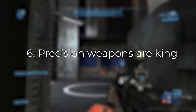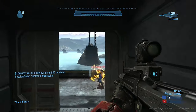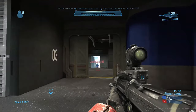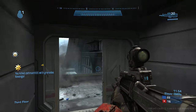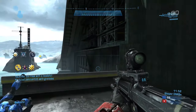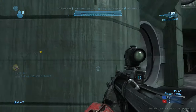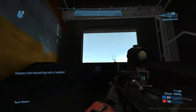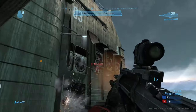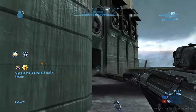Tip number six: precision weapons are king in Halo, and the DMR is your bread and butter. Although it can be frustrating with bloom, it's your best weapon most of the time. Power weapons are stronger but must be picked up from the map. Off spawn, the DMR is your best friend at mid-to-long range, allowing headshot damage that the assault rifle can't match — though if someone's right on top of you, pull out the assault rifle.